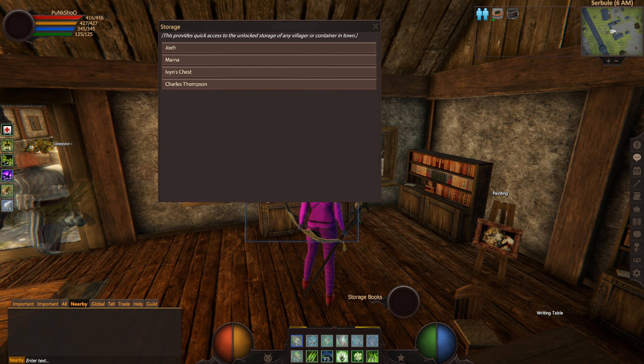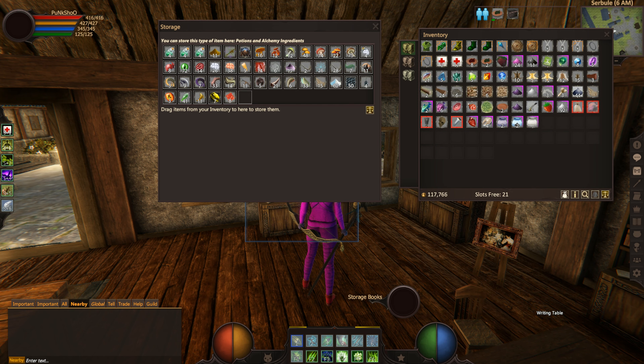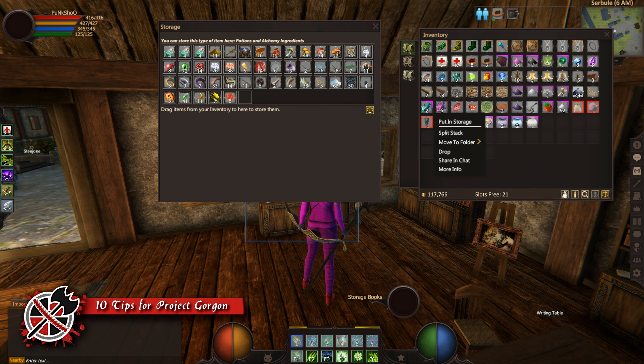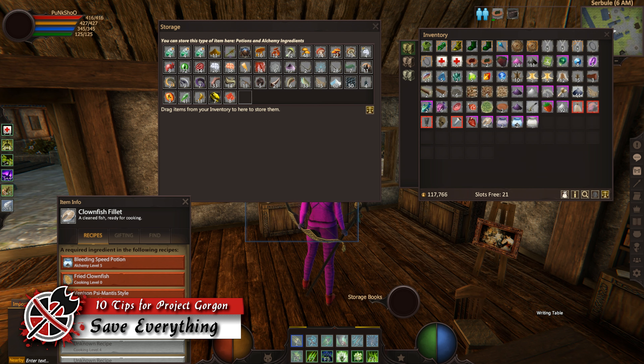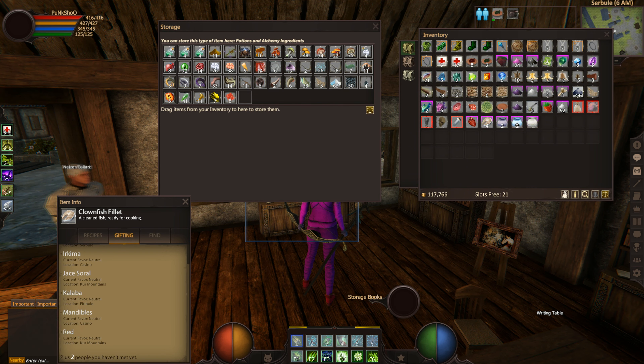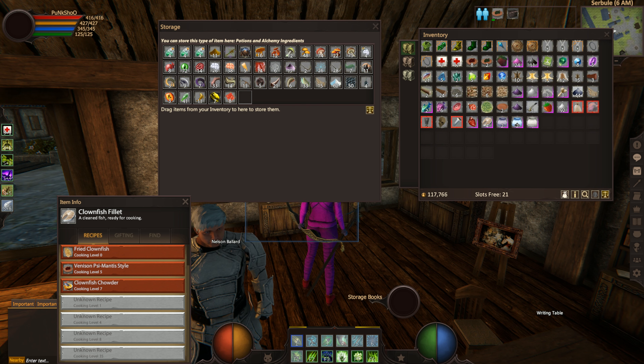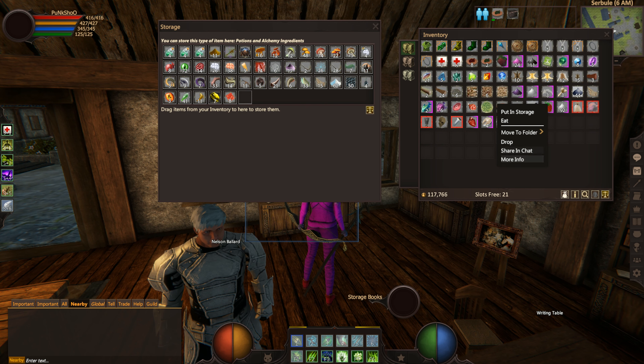One of the things you'll find very early on is that trade skills in Project Gorgon are essential for your day-to-day life. Because of this you're going to want to hoard all of your raw materials. Take advantage of as much storage space as you can. Everything can be used for everything essentially, so you'll want to make sure you hold on to it, and anything you can't hold on to — mouse over and get more info on that item to see if anyone can take it for fame, so it's not going to waste.